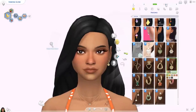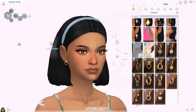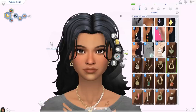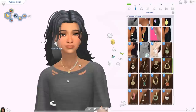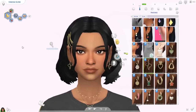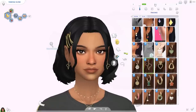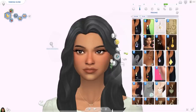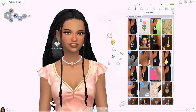Then we have the Fate set — matching heart earrings and a necklace I'm obsessed with. We also have the Cleo earrings, quite nice and simple but unique, and the Perla necklace which I love — honestly obsessed with it. Then we have the Papillon set, which has butterfly earrings and a layered necklace with a butterfly as well. Then there's the Naya necklace in metallics, really pretty, the Lovesick necklace with a little heart pendant, and the Ava necklace — a bit bigger, all Maxis Match.